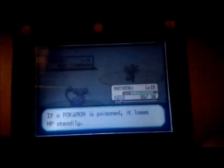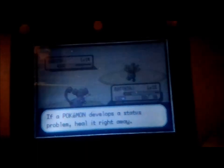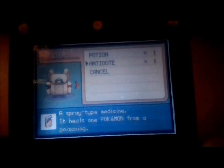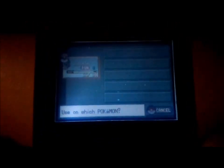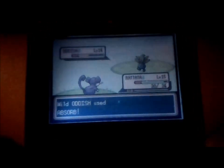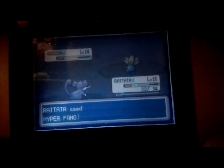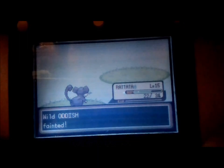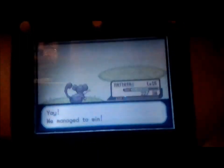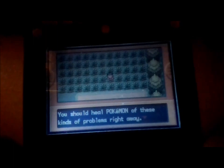My Rattata has been poisoned. If a Pokemon is poisoned, it loses HP steadily. If a Pokemon develops a status problem, heal it right away. Using an item on a Pokemon uses up one turn, though — not the opponent's turn. We managed to win! Poisoning or paralysis don't go away after a battle. If a Pokemon is poisoned, it loses HP even while you're walking. You should heal a Pokemon of these kinds of problems right away.